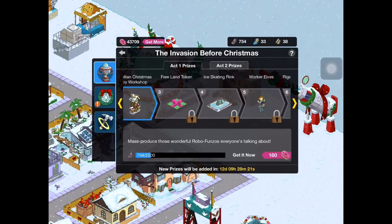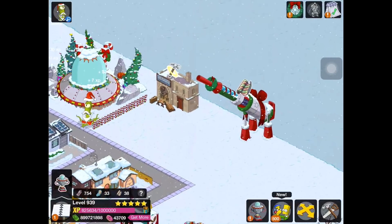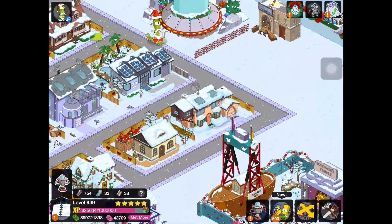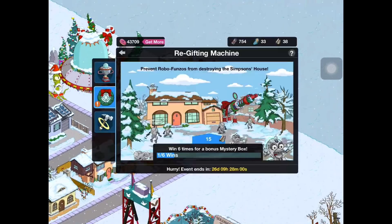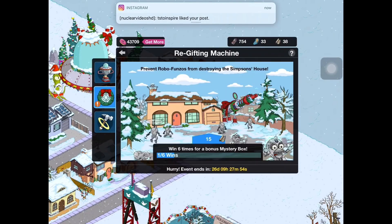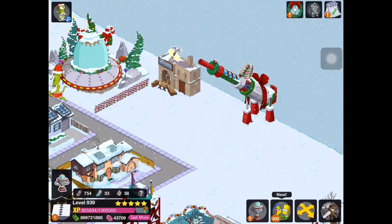The Rigelian construction site is the sixth prize which we need to wait a little bit to unlock. I'm not really sure where I want to go from here because I don't want to rush through the prizes just to complete that. It doesn't seem like any other quest lines are prompting right now. We have the re-gifting machine which has its own set of prizes. Maybe we need to get that prize first, so I guess we'll do that — we'll go through and get the prizes now.